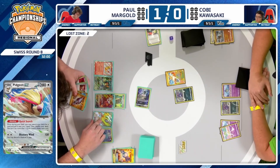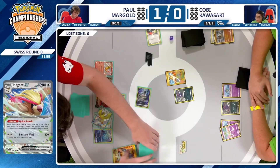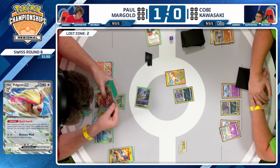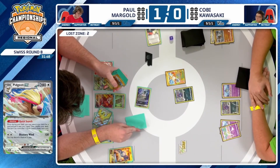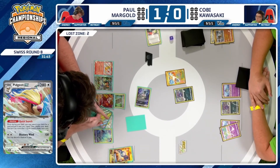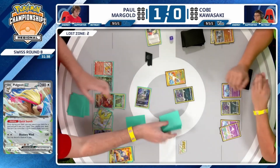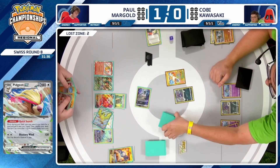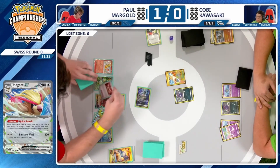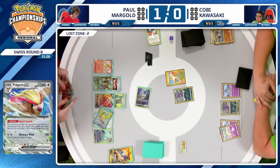Pidgeot can maybe grab something like an Iono and disrupt this hand a little bit — you've still got the chance to find Rare Candy Charizard. Maybe Paul's best play in this position. Going for Arvin now really doesn't warrant you a lot because you're not going to have the pieces as it stands. Paul's probably going to end the turn with just using Rotom's Instant Charge — he doesn't have to go for the knockout this turn, but that was the Professor's Research grabbed off Quick Search. It is definitely true that you want to try to be aggressive when you can against this deck.